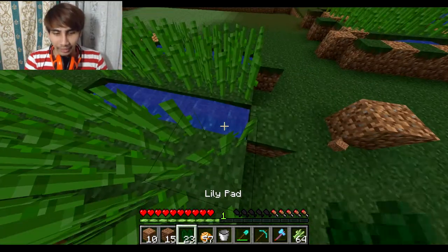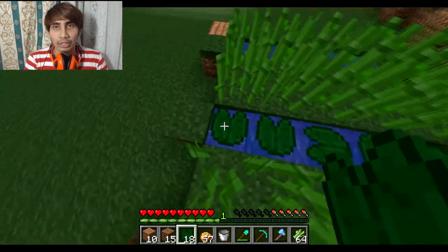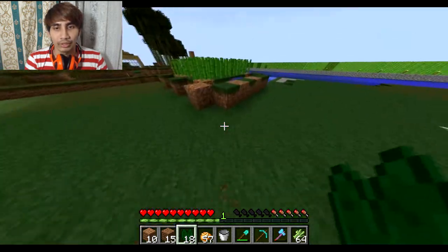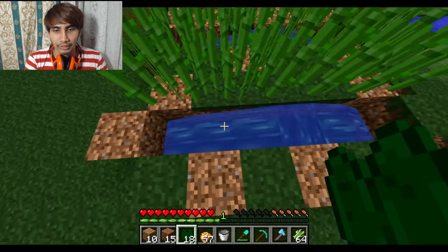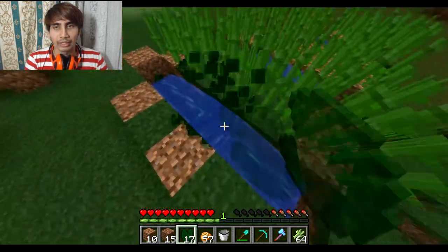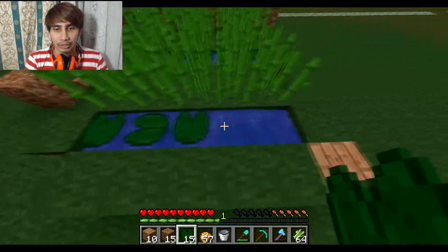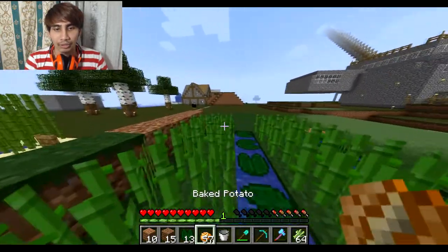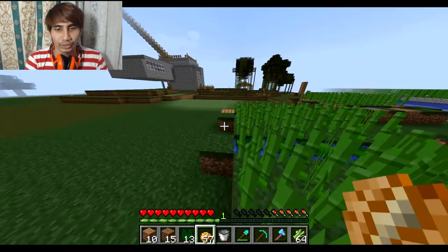The last thing is to place Lily Pads over the water. You need to place Lily Pads unless it's scum water. For example, over regular water you won't be able to place Lily Pads, but if you have scum water you are able to. The reason I'm placing Lily Pads is so that the sugar cane does not fall into the water.